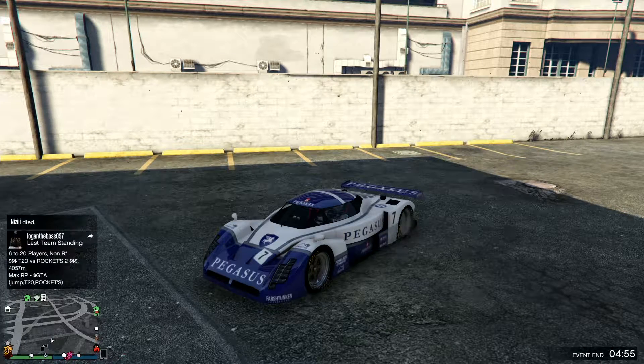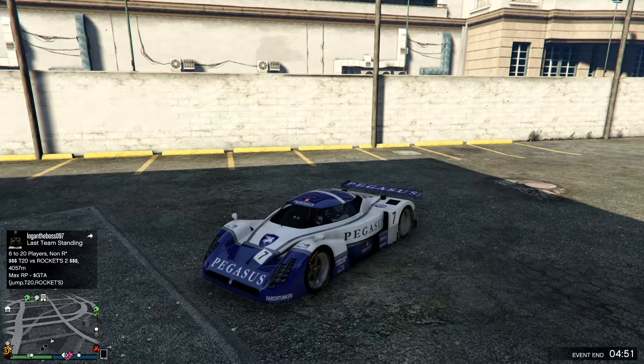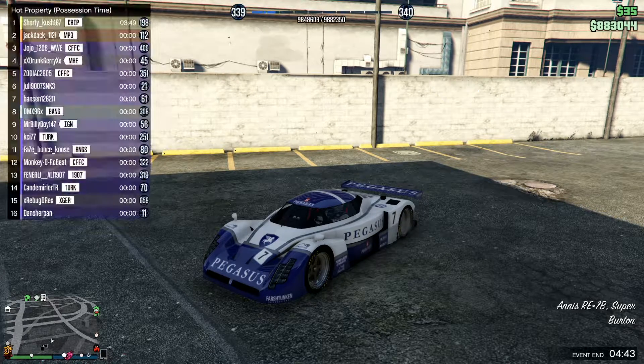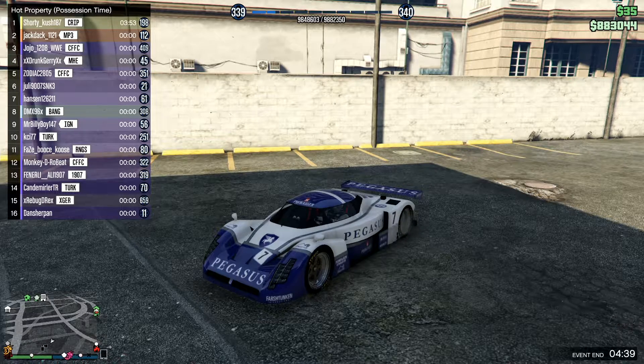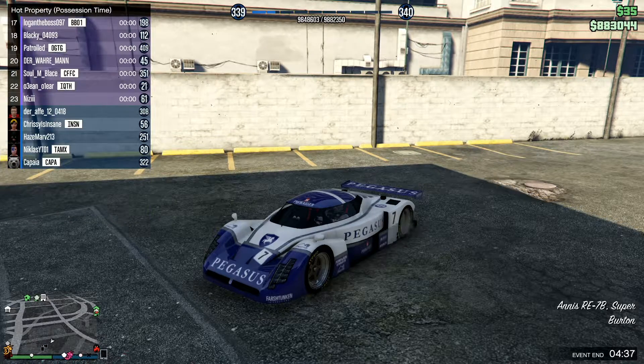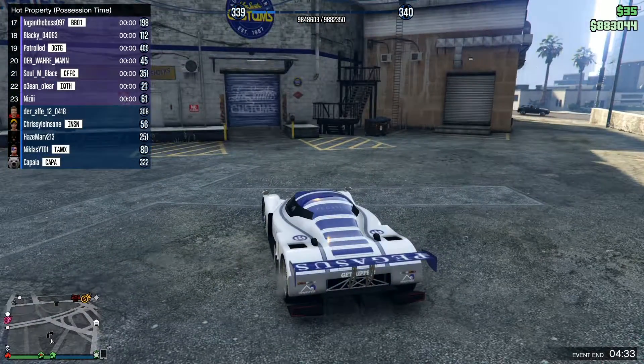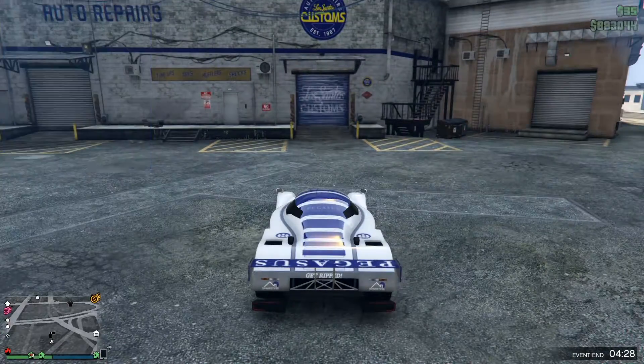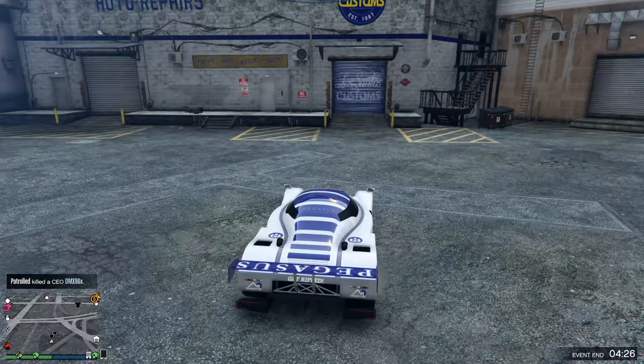Hey guys, welcome to Cap's Custom, where I take you through the full progress I do when I customize my cars. Today we got the Annis RE-7B, supposed to be the new fastest car in the game, but hey, let's take it through.